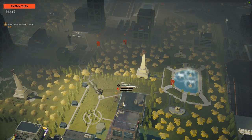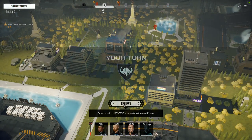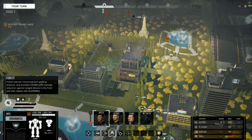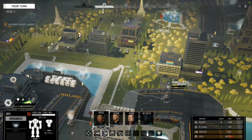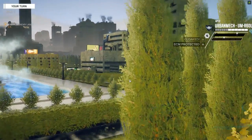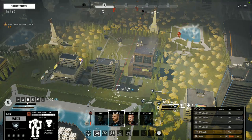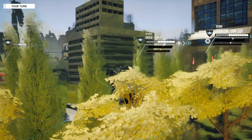Moving on, there is a new mechanic called stray shot. Previously in Battletech, whenever you performed an attack you either hit the target or missed — and that was pretty much the end of it. However, the new stray shot mechanic means that any shots that fail to hit a target will have a second roll to see if they hit anything nearby. This can include other mechs, buildings, and as mentioned, buildings on the urban biome maps only have 100 points of health each.